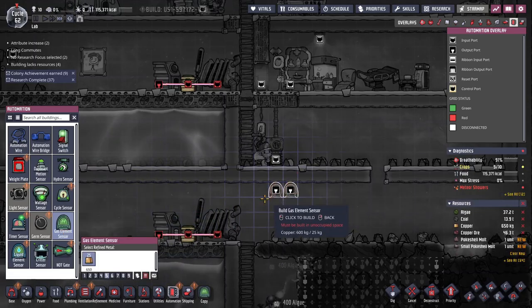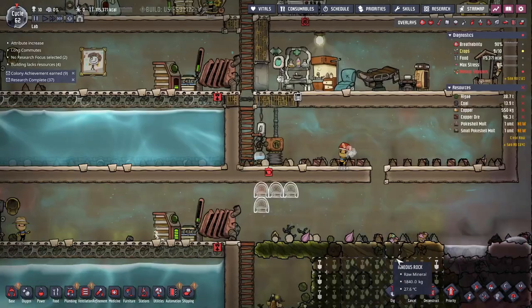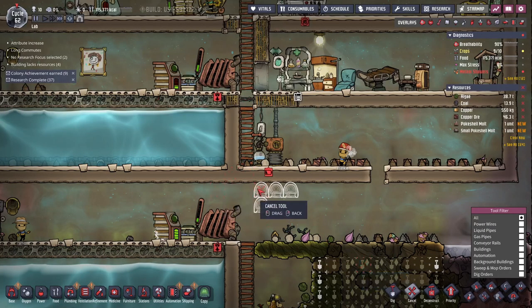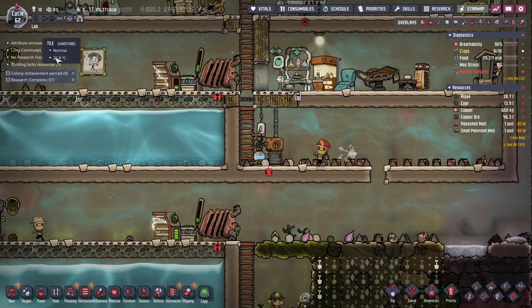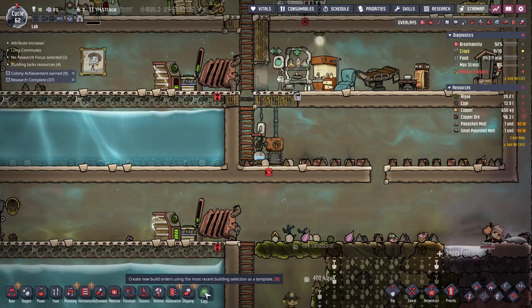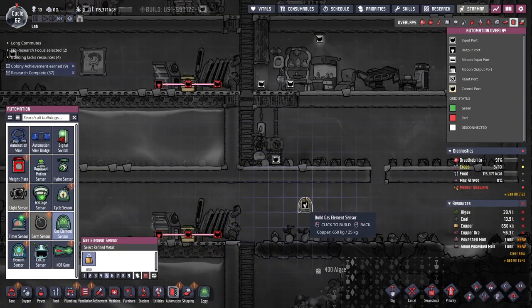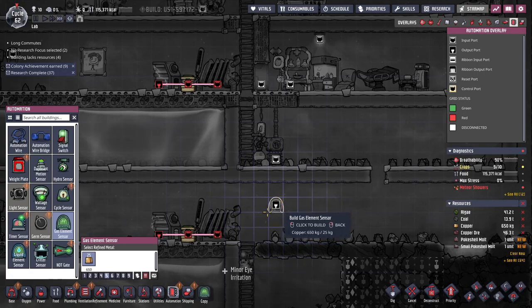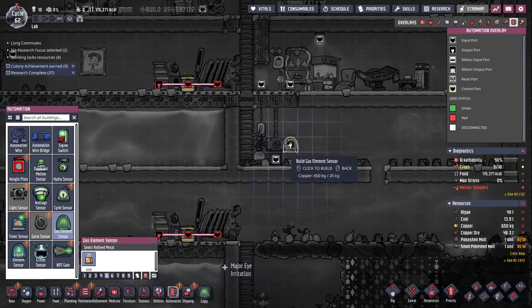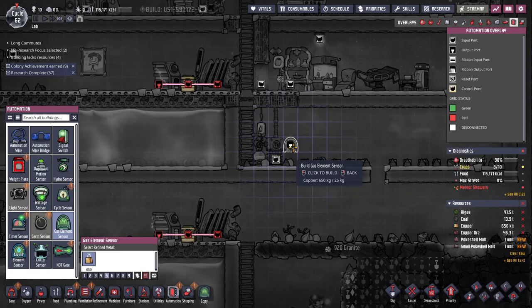I did not want to build three — I clicked the wrong button. Stop, nobody help me, nobody do this! There's also this little copy button so that if you click something and make an absolute mess of yourself and have to take it away, you can just click the copy button and it resets.